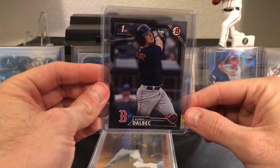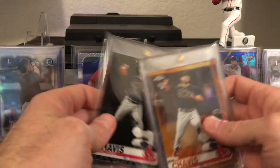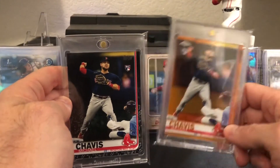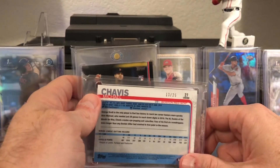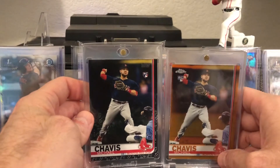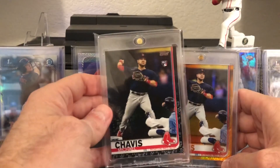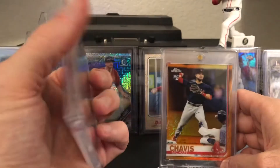Speaking of Chavis — boom! Got the orange refractor and the black rookie card from the same seller, got a really good deal on both. I was kicking myself because earlier in the year an orange popped up on eBay at a good price and I dinked around making an offer and it got bought up. But man, they look really good. This one might be a little off-centered top to bottom, but the card is beautiful. And that black is just sharp — really gorgeous card.